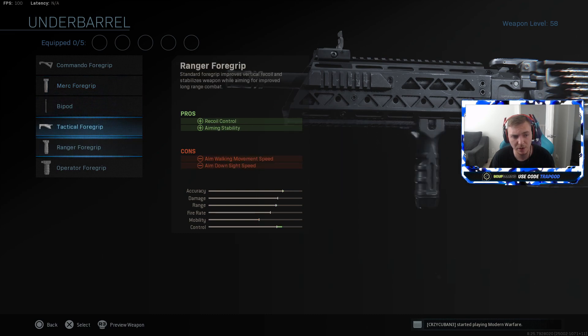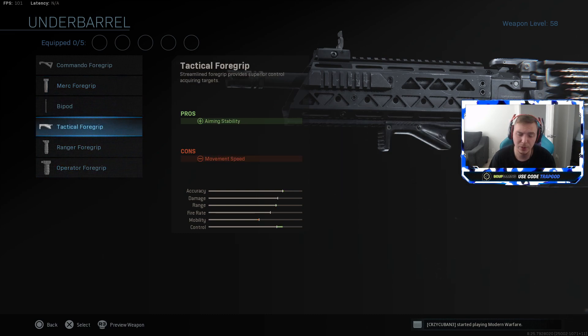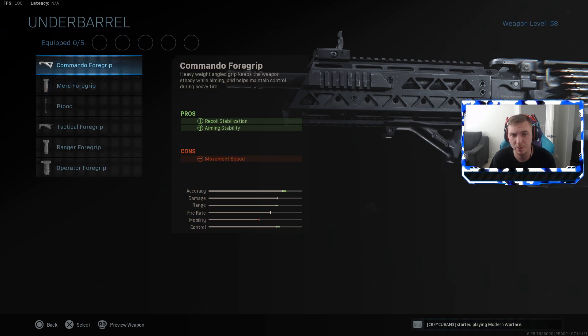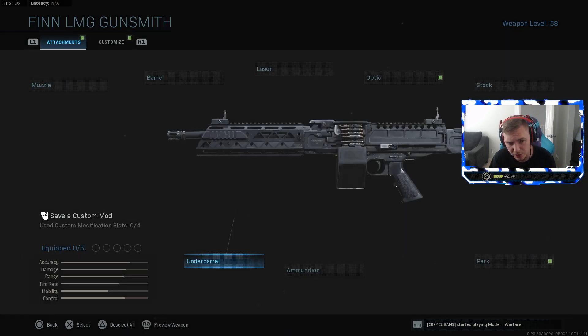The Ranger and Operated grips are just not as good - the Merc and Commando are so much better, and easier to unlock since they're the first two grips you unlock.